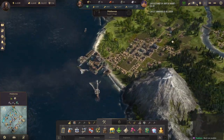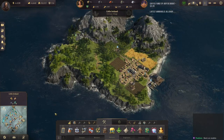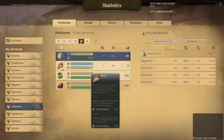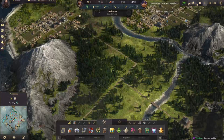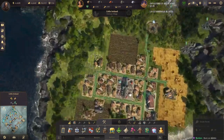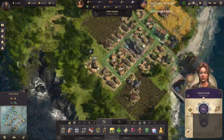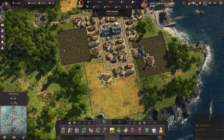This is a busier island because I do have multiple things going on. Now we are getting grain from up here on Little Ireland. I want to double check with Little Ireland to make sure that we are bringing enough grain to support this. And we're not — so I need one more grain farm up here to support this. Good enough.